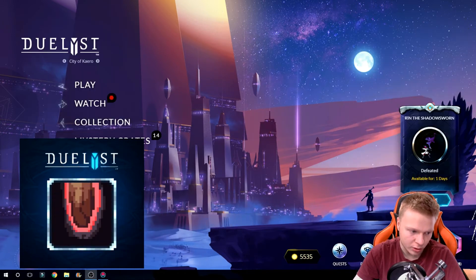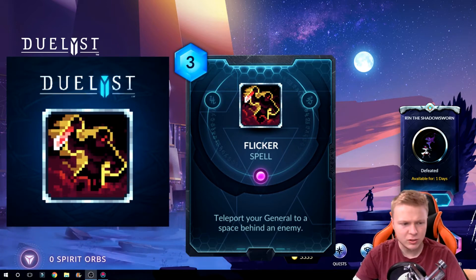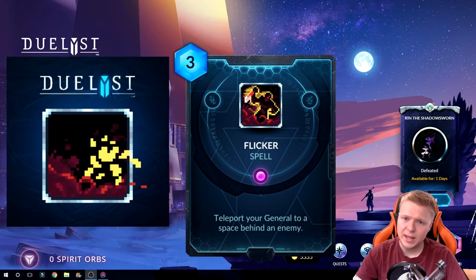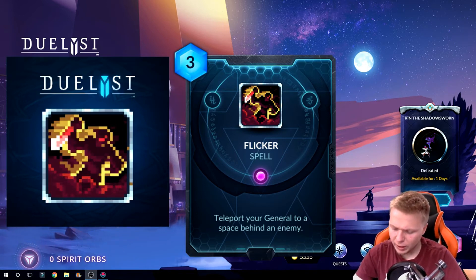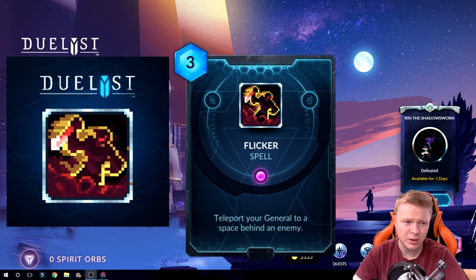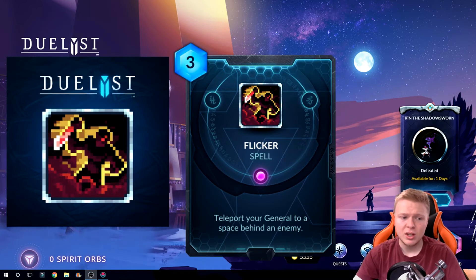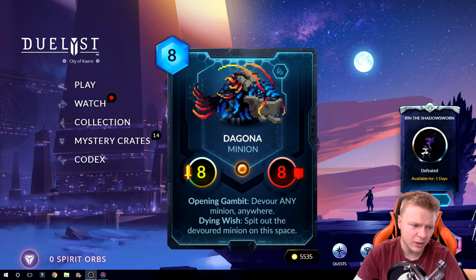Let's move on to our 4th card. Speaking of Songhai, it's a Songhai card called Flicker. I really don't have much to talk about with this card. It's a 3 mana spell: teleport your general to a space behind an enemy — any enemy, their general or a minion. This works with Obscuring Blow, Mask of Shadows, Bangle. You're going to see this in Artifact Reva, probably one or two copies. This could end the game with Mask of Shadows. That's really all — it's just Artifact Reva, Mask of Shadows, Obscuring Blow, and Flicker. Maybe one or two copies at most.